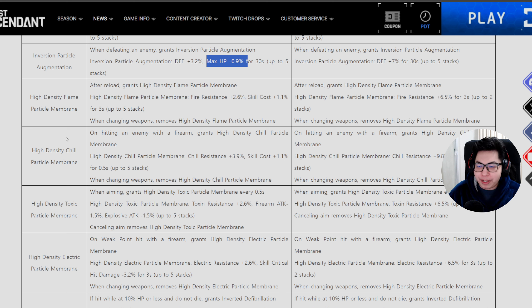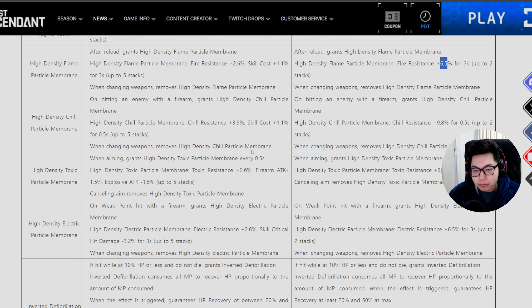For High Density Flame Particles — previously it would increase skill cost and increase fire resistance. That's changed: now it just straight up increases fire resistance whenever you reload. For the Chill Particle Membrane, when you hit an enemy with a firearm you gain 9.8% chill resistance, up to two stacks for 0.5 seconds.